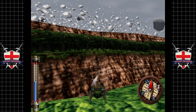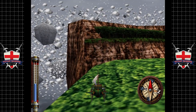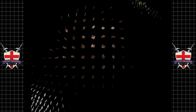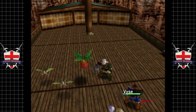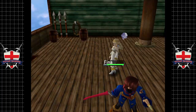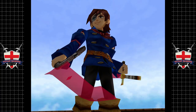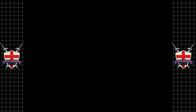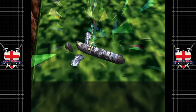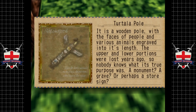There should be something around here somewhere. They say optimistically. There we go - and of course we get a battle. God damn it. Anyway, so in this video we're also going to be going to Moonstone Mountain hopefully if we have time. Not actually a very long area to be honest but there's a lot of goodies in there. And I actually have a tip from Chris to cheese the boss which I've never tried. So we found the Turtilla Pole - a wooden pole with the faces of people and various animals engraved onto its length.